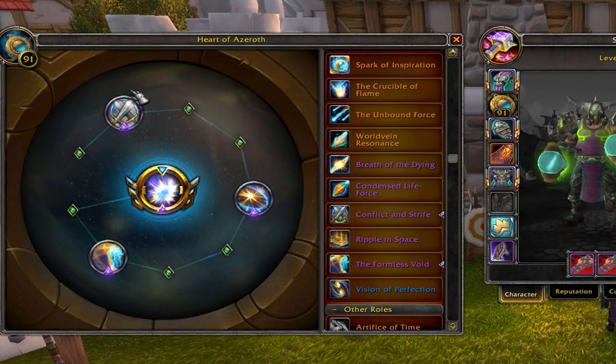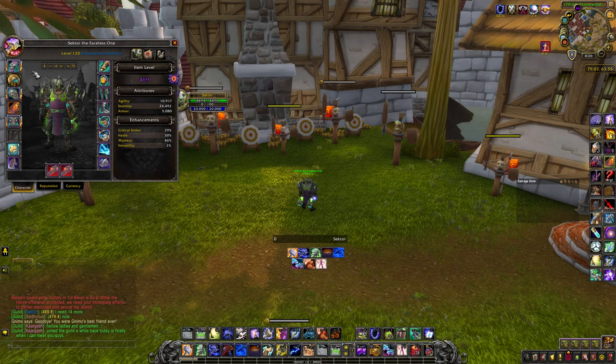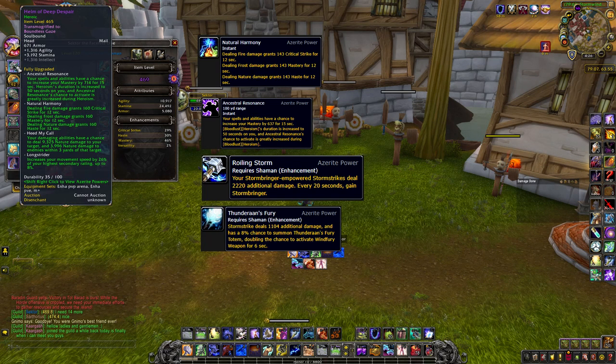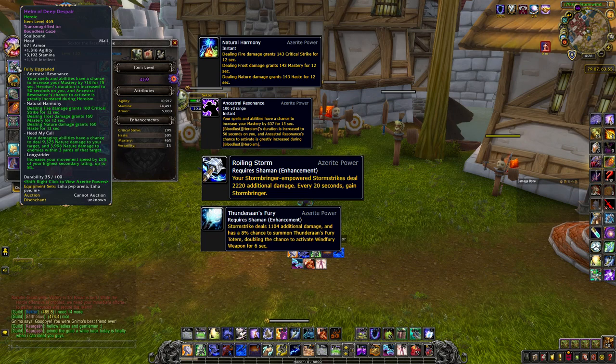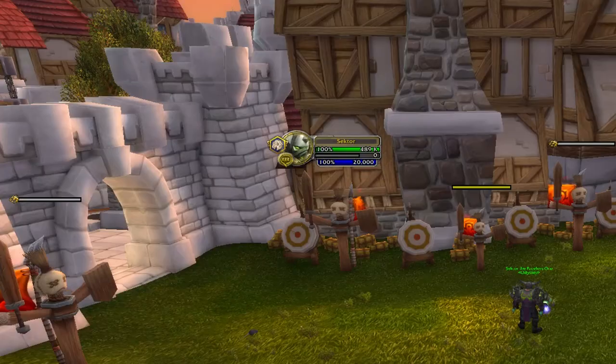Moving on to traits: the Azerite traits are the same for PvP and PvE and for single target and AoE. The best combination for Enhancement Shaman is three Natural Harmony, one Strength of Earth, one Rolling Storm, and one Thunder and Lightning. If you want to pull the best DPS, use that combination.